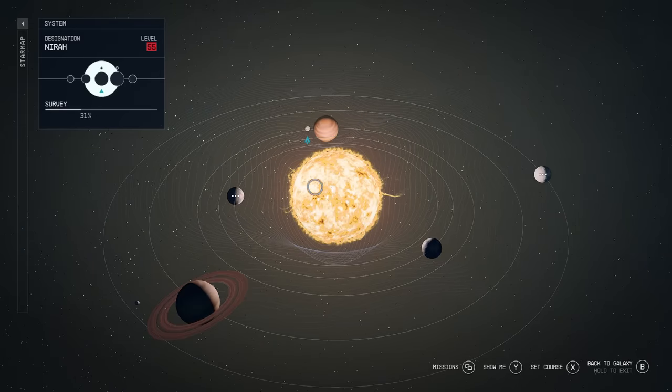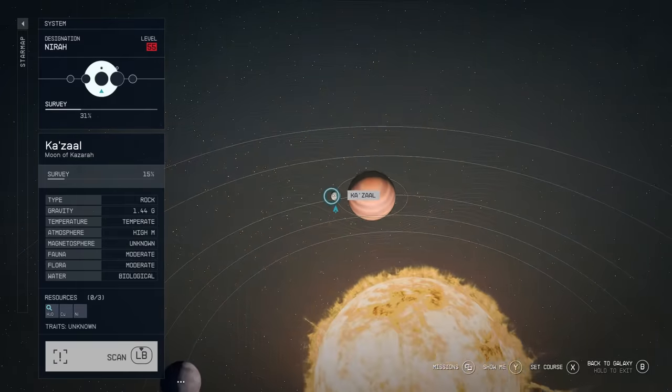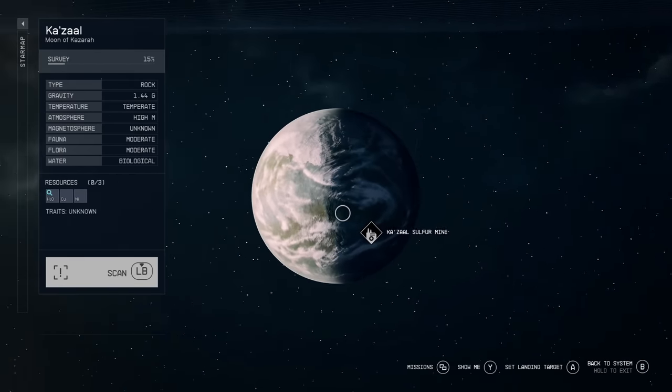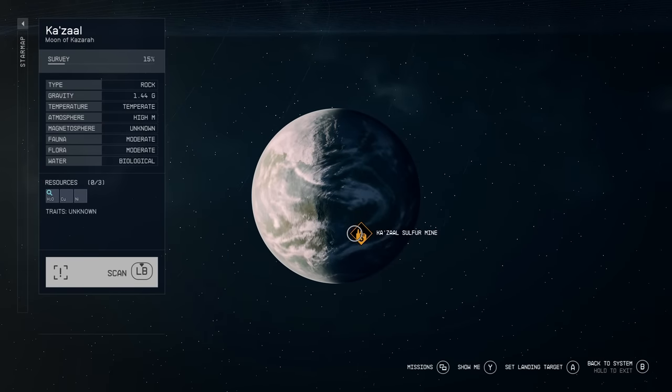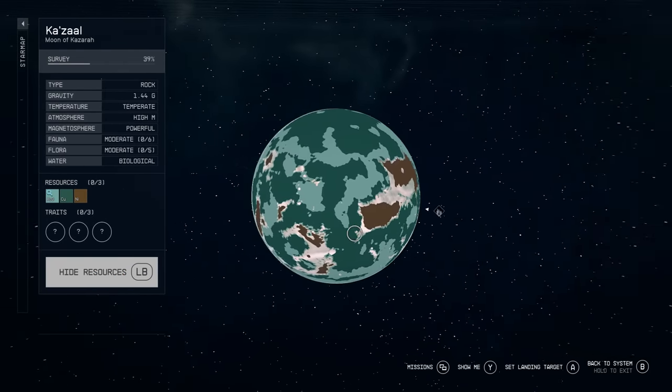This is found in the Neera system. Once in the Neera system, head to the planet Khazal, and what you're going to find here is a huge enemy outpost that ranks among the biggest I have ever seen. It's also filled with the most enemies I've encountered in one place, so be prepared for a fight.